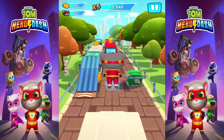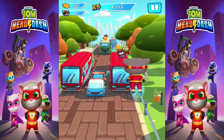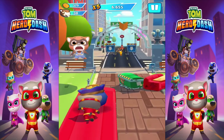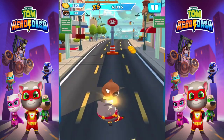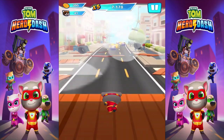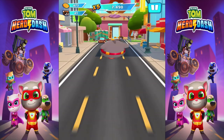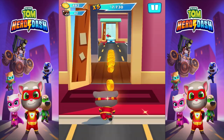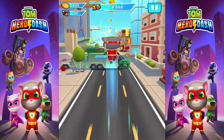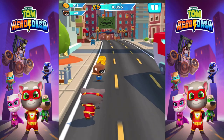Maybe we have to unlock all the characters or the buildings to unlock Talking Angela — maybe that's how it works, I'm not sure. Let's just keep running. Jump into that thing, get all of these coins — times two coins! We have 500 already, it's insane. Jump as high as we can and dive down, nice!